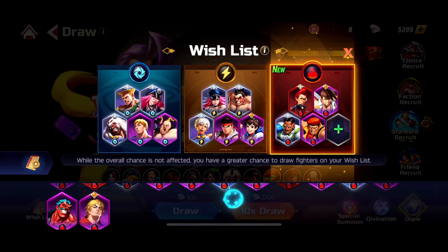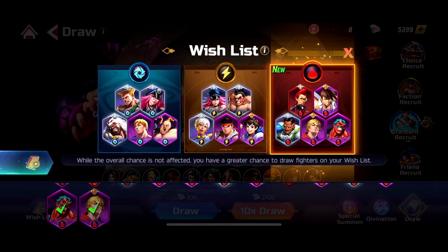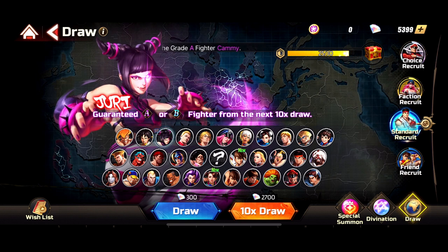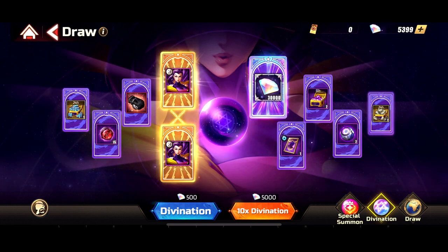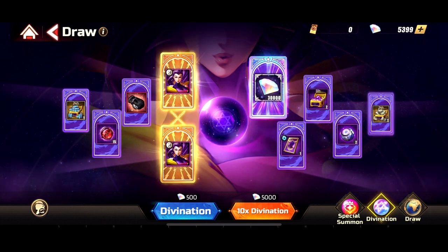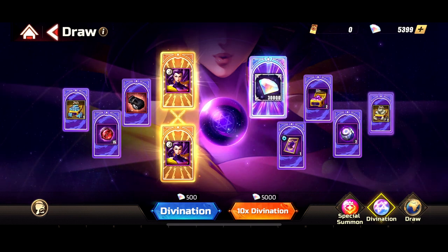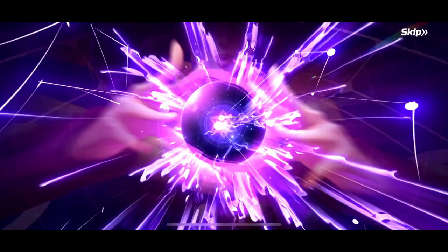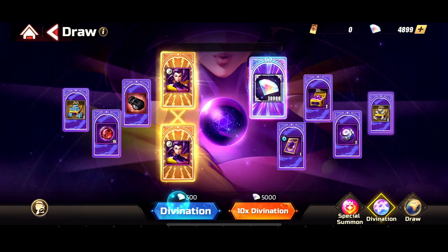Put food of course — I would say put these food units, you can choose any food that you want and you summon for them. This is about the wish list. Now for divination — people are asking what should we go for divination? Of course at the start of the game, when you reach chapter 15-40 and clear it, you're going to get divination. And with the first summon of divination, you do the first summon, you're going to get Bison no matter what with a single summon — you do the 500 like this, you get one summon, and it's completely guaranteed to be a Bison at the start.